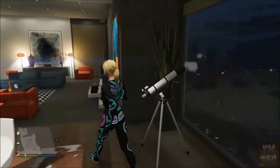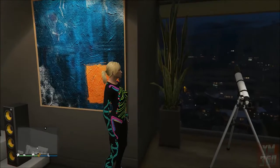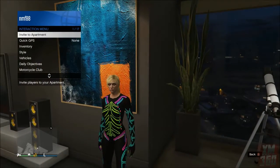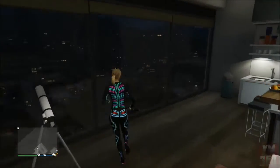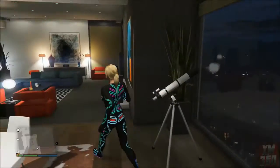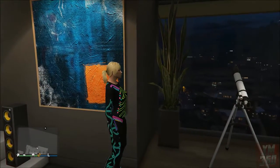Run full speed and right when you're passing the telescope, hit whatever button it is to use it, then keep trying to run forward. It will pull your character back to the telescope, but if you've run far enough away it won't actually make your character look into the telescope. You'll notice that the hood was taken off of your outfit.